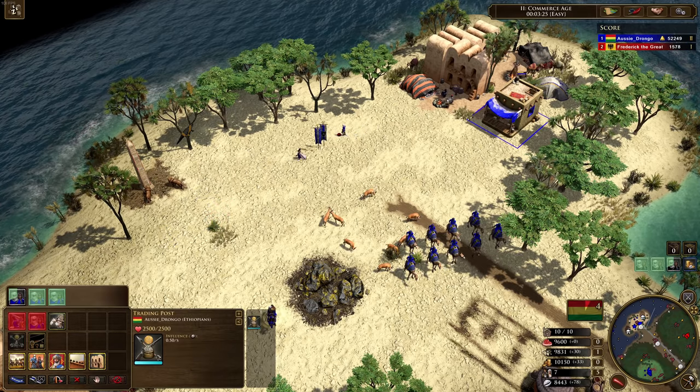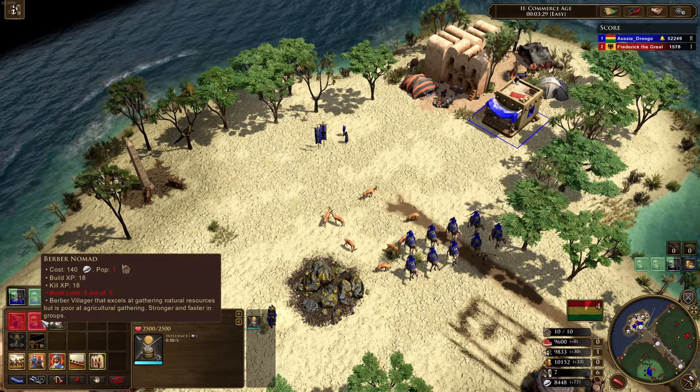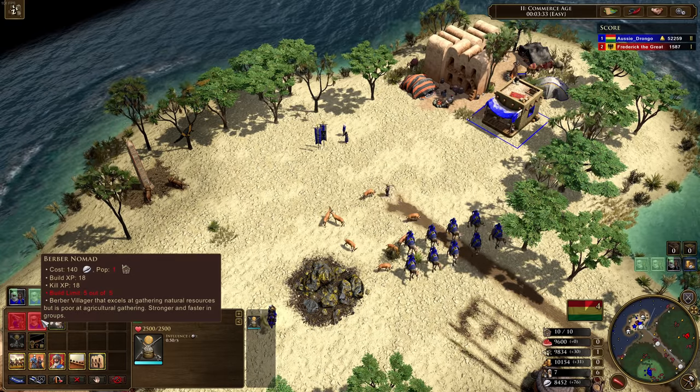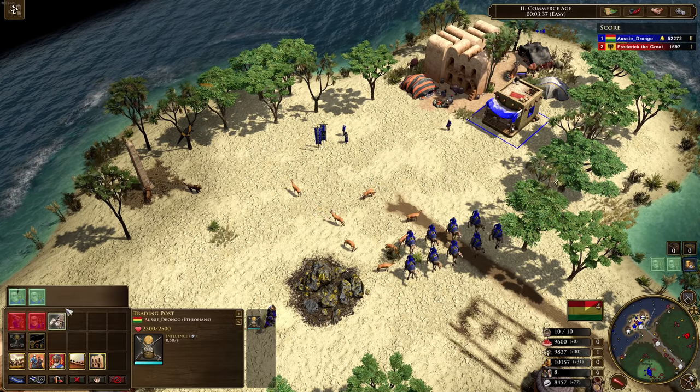They're going to have a better time staying alive when they're all close together. Now these guys are a lot more expensive than your normal villager — 140 Influence. A Cree villager would be about 120, a normal villager would be 100 — these are 140. So expensive.